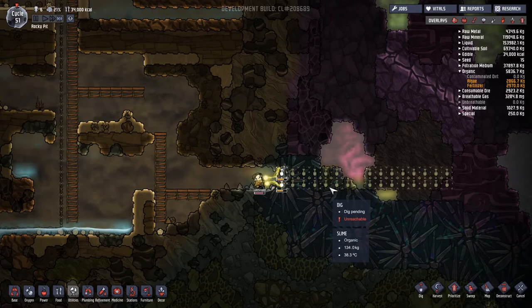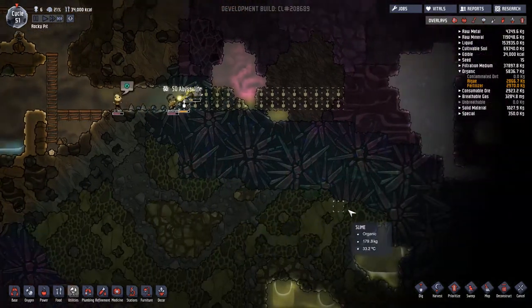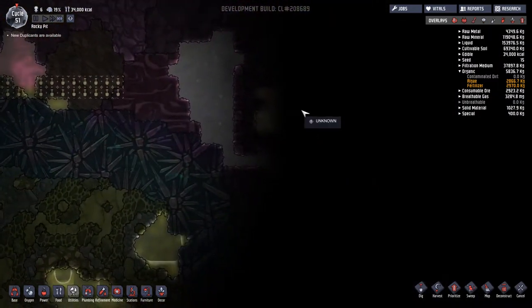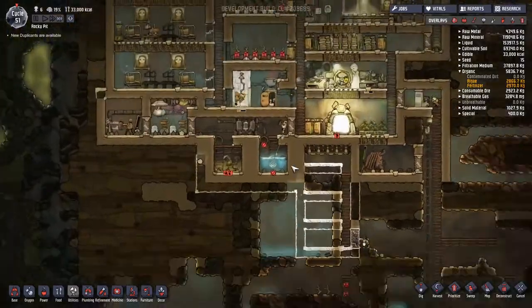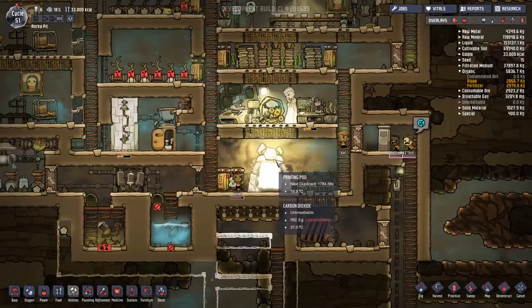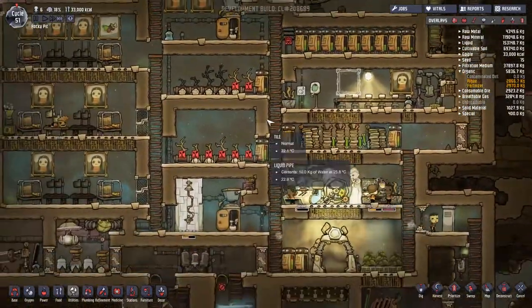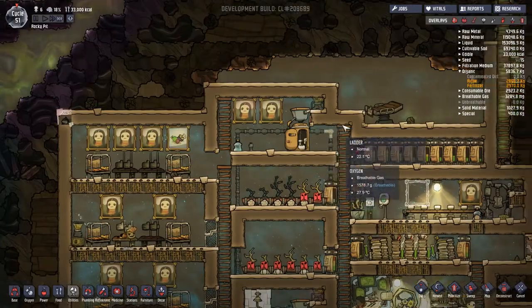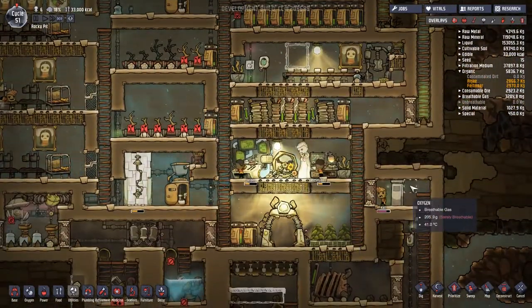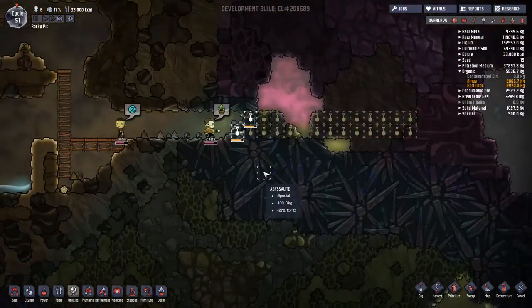Trying to clear through here — hopefully more algae will make things better for us. There's a contaminated oxygen thing — we could have a new duplicant. Do I want to extend out for another one? We need medical services, more planter boxes and stuff like that if we're going to do more things with more people. I'm never sure how to refer to them — duplicants I suppose, 'things' is a bit impersonal.